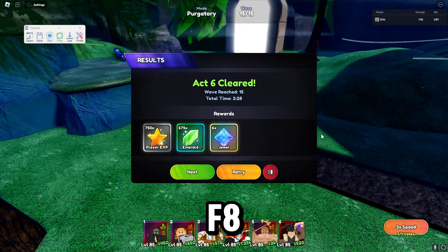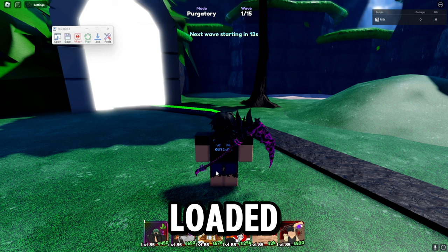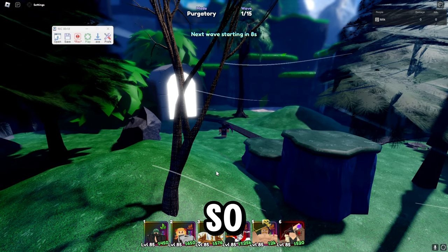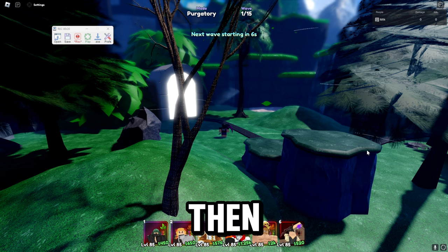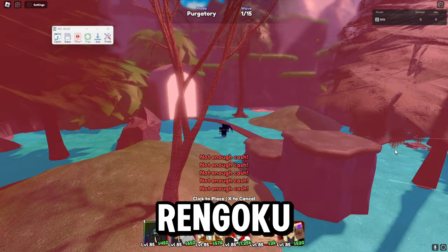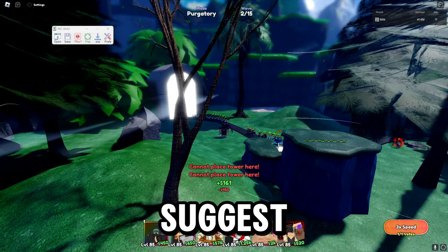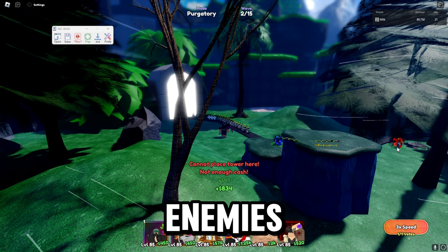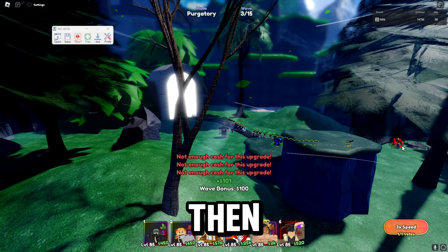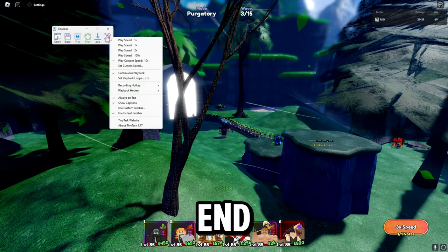Now click F8 to start the recording, then spam retry. Once you've loaded in, press O to zoom out — just a little tip. Then spam Ring Goku down as far away as possible. Once you've placed him down, spam Tatsumaki down so she can slow the enemies. Click off, click on Ring Goku, and spam upgrade. Keep doing this, then press F8 again to end the macro recording.